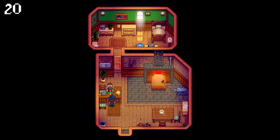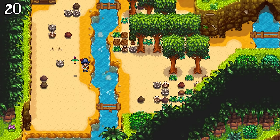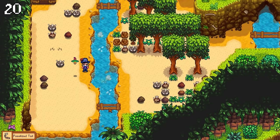You can now upgrade your copper pan into steel, gold, and even iridium, increasing the amount of ore you can find and also increasing the chance to spawn another panning spot.